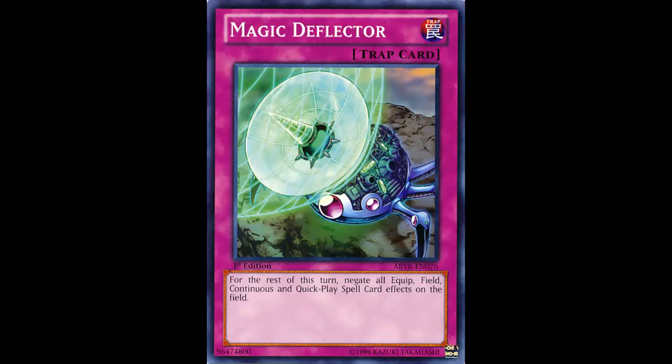Bet you didn't see that coming. One of the scariest spell cards in all of Yu-Gi-Oh right now is a normal spell, and that is Soul Charge. So if you activate Magic Deflector, your opponent can still play Soul Charge.